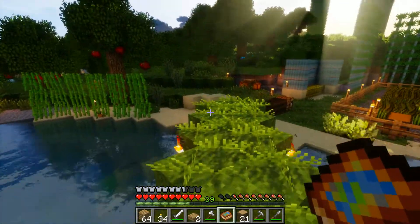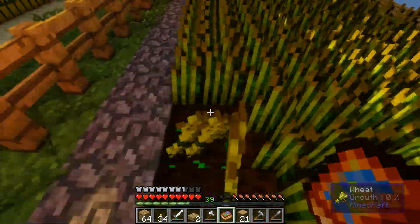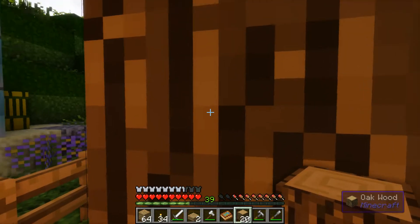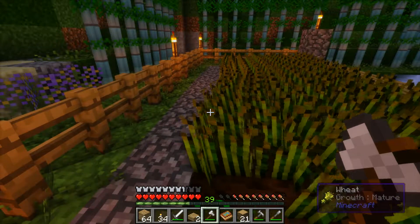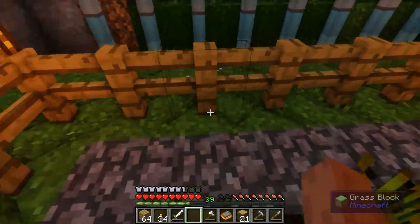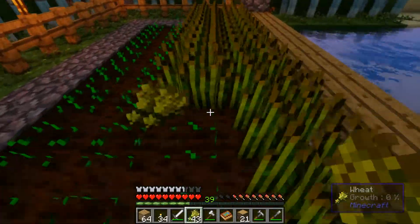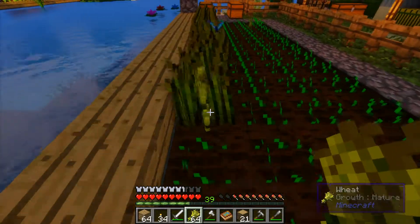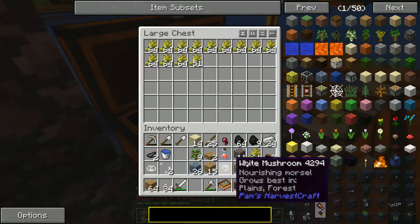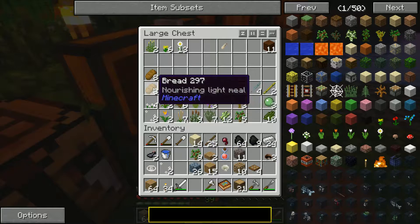I guess this is gonna be a little bit of a shorter one. I gotta go over here and get all this wheat. All this is for the bread, so this is why I don't run out of food — all this wheat here makes a massive amount of bread. Bread's pretty decent. This is all gonna get moved out back the other way.